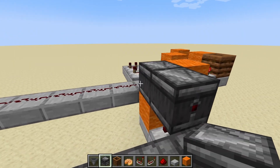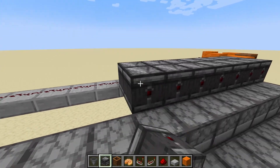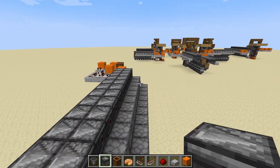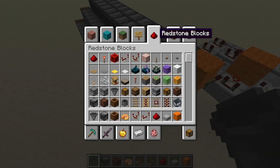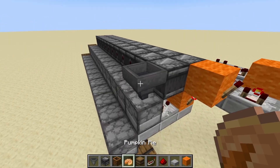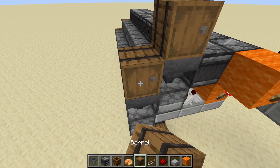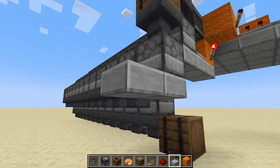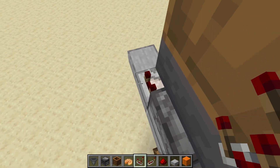Place observers in pairs — one, two, one, two — all the way along the dropper line. That's one side nearly done. We just need a hopper here to take input and something to feed items into it. Now we build the other side.